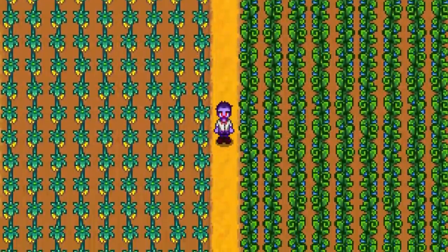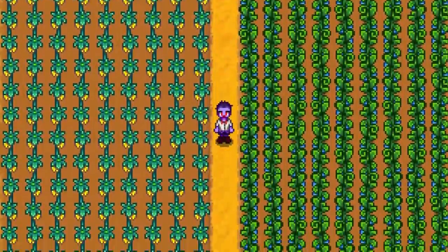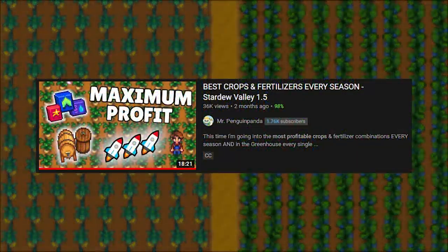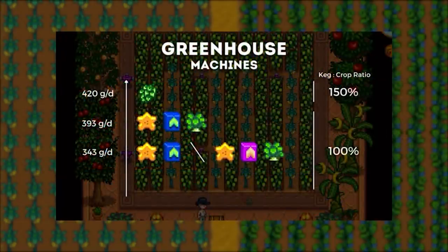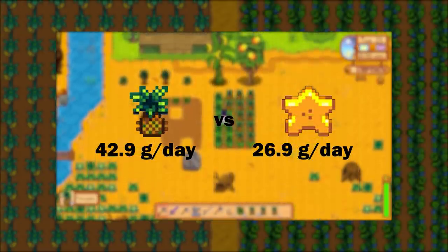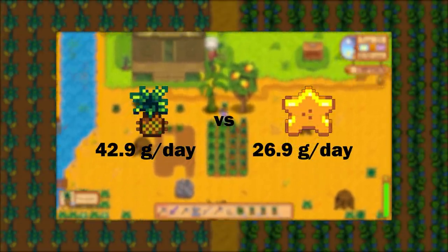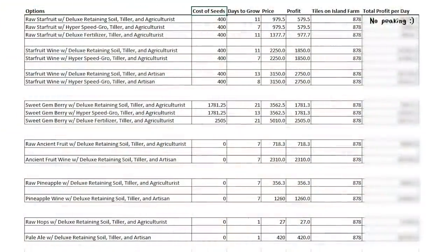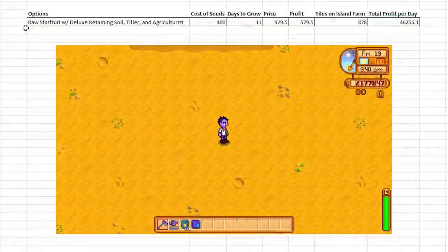Star fruit and ancient fruit are always in the running for most profitable crop, and I'm also putting hops and pineapples in consideration. I've made a spreadsheet that accounts for the cost of the seed, how many days a crop takes to grow, how much it sells for, and the total number of tiles on the island farm to tell us how much gold per day we can expect out of the whole farm.